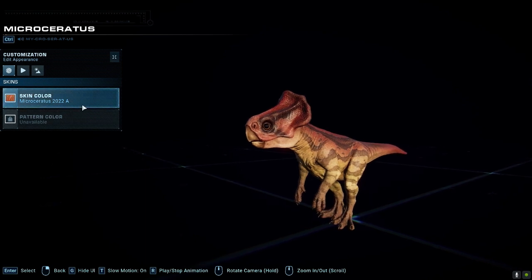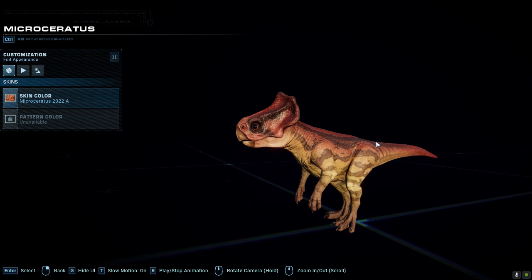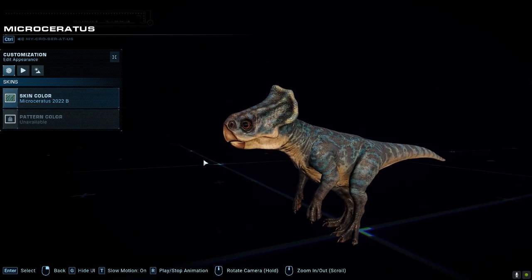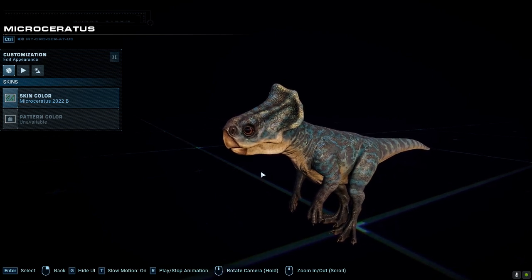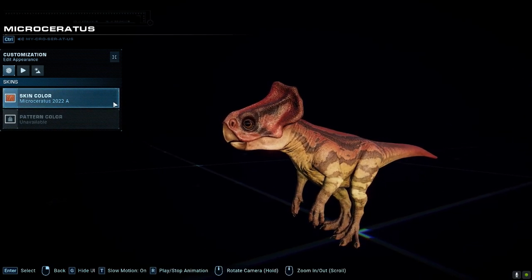Then we have the two Dominion skins. The first one — 22A — has a red color on the top half, a peach color at the lower jaw going into yellow in the midsection leading to the tail, with the feet going into a dark peach turning brown. I really do like that skin, but I like the second one better, mainly because I feel like we saw the first one more in Dominion. It's been since 2022 when I last saw the movie, so I'm not sure. But they're both beautiful skins nonetheless.